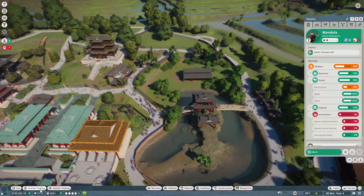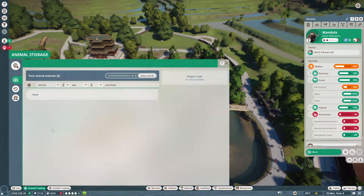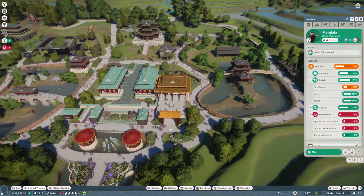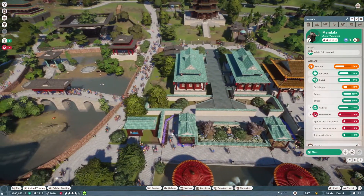I don't know what I can really do. What's exhibit trading? Oh, it's that stuff. We might just have to go for one of those — just pop one down somewhere — because it doesn't seem like we're going to be able to get another species in there sensibly. So where could we put down another exhibit?